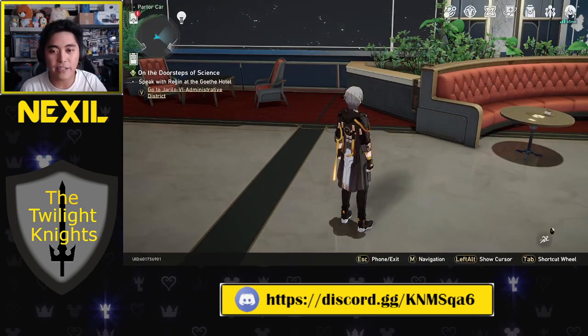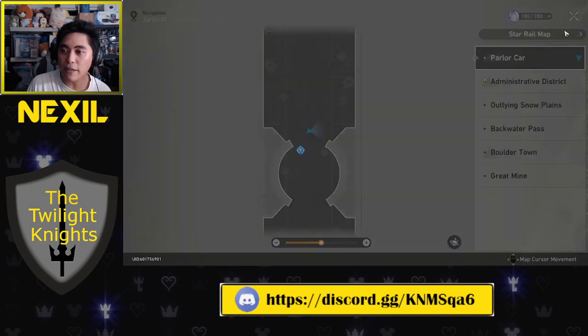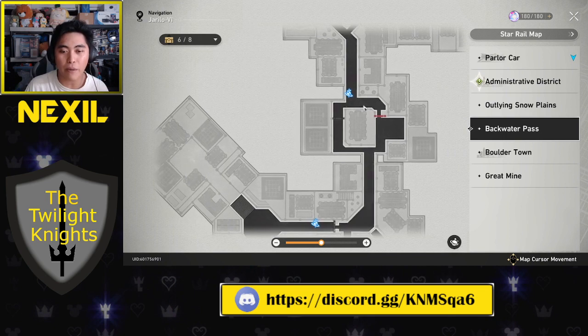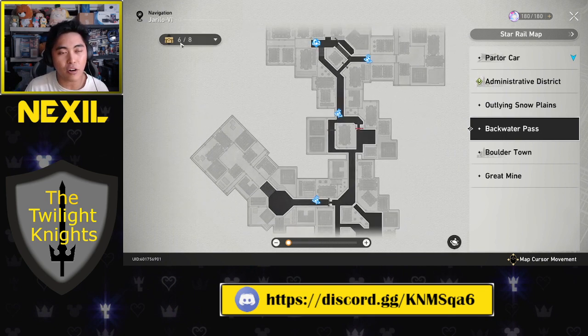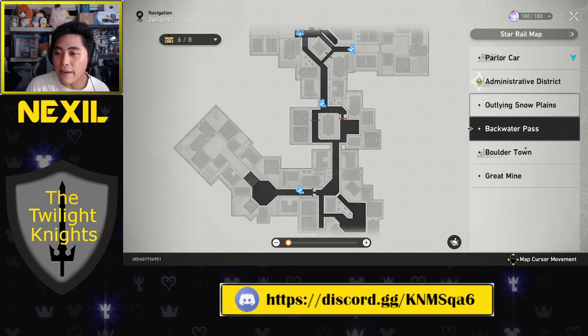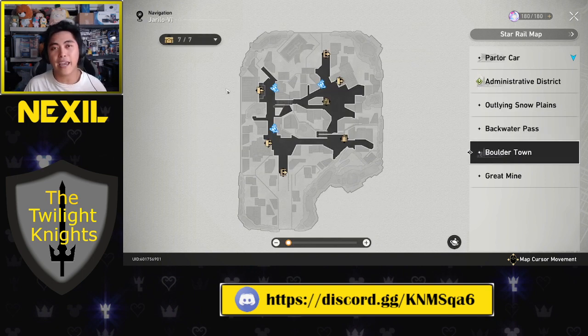One last tip: go to your map. One thing I really like about this game over others is that it tells you, per map, how many treasure chests are there and how many you are missing. So in this case from one map, I'm only missing two chests — once I find those two, I don't have to explore again. This is really convenient, because one of the things I hated about other games is just running around looking for chests and needing YouTube guides to find them.